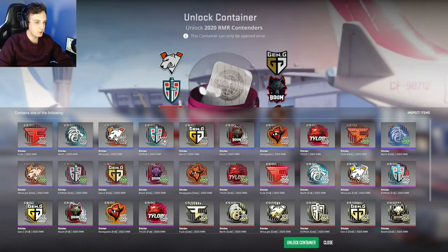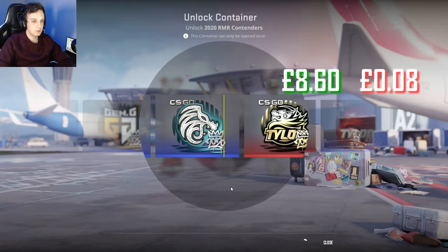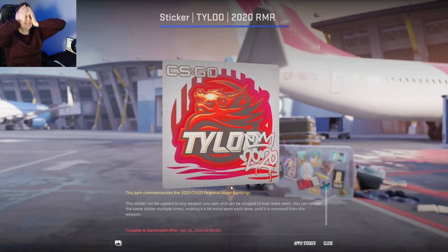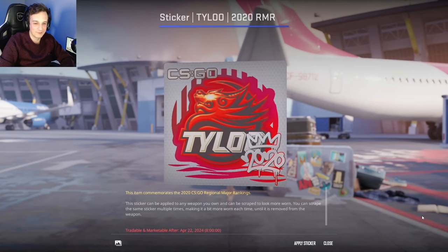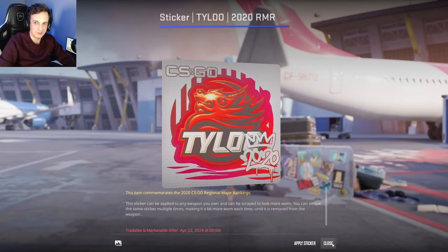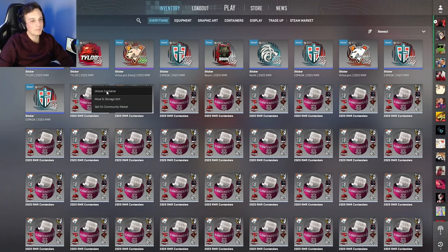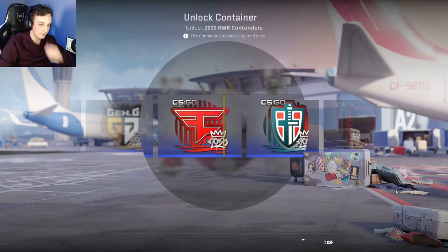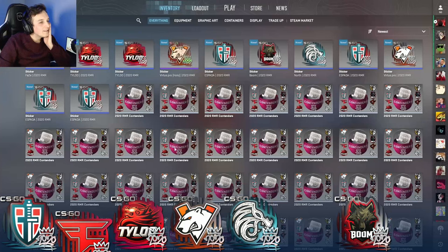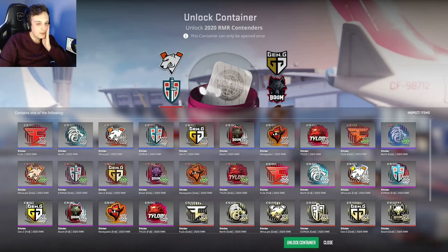What are we missing? We're missing Genji, FaZe, Renegades. That would have been the most expensive gold sticker out of this capsule — I would have paid for all of the capsules that I bought for this probably. What a bummer. But don't worry — we turned this around. And now we just get the Taillu gold. Oh no, oh man.